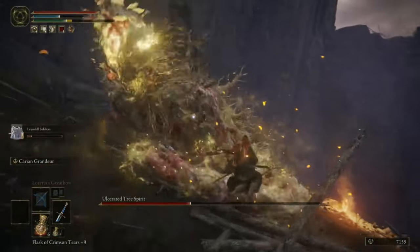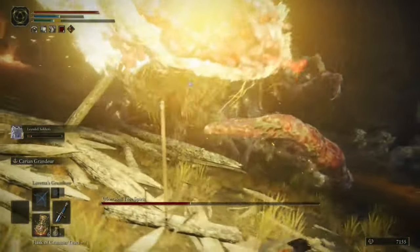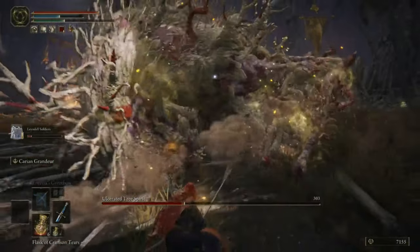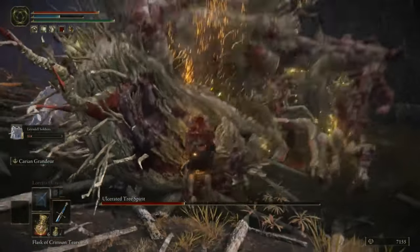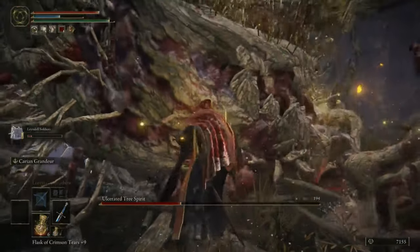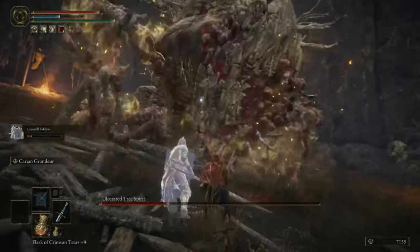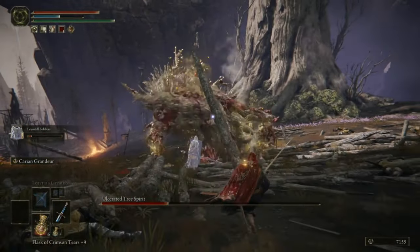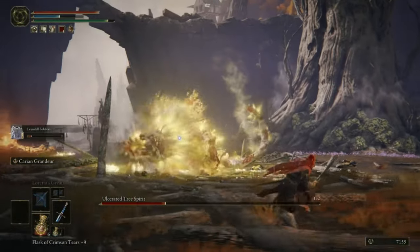There's a secret hidden poise meter that enemies have — it fills up, and when it becomes full they drop and you can get a special extra damage hit on them. On ordinary enemies that's just a normal hit location, but on bosses you get a nice glowing weak spot. It's a little bit of the Sekiro influence — I say influence as if it's not the previous game they made.